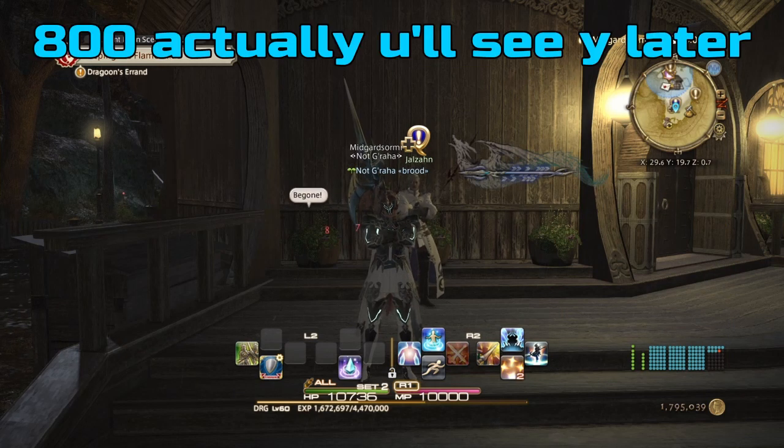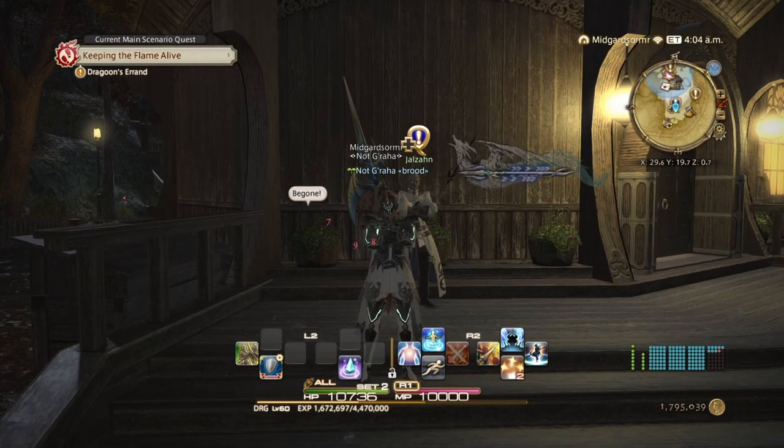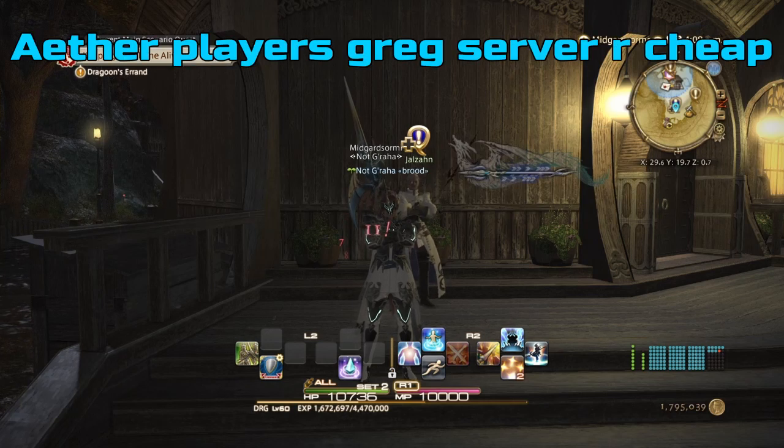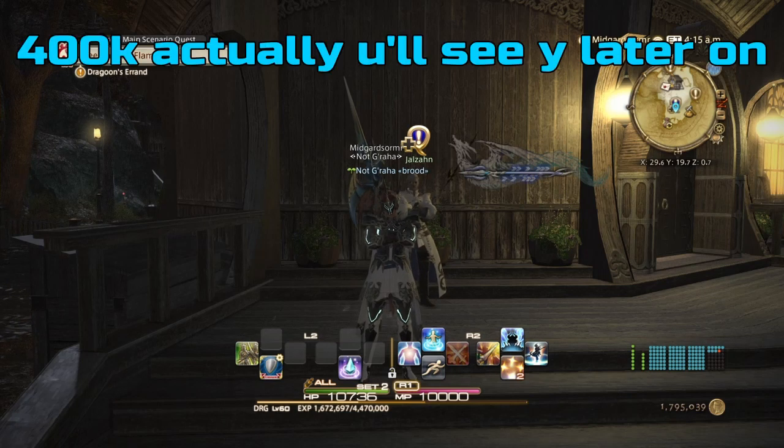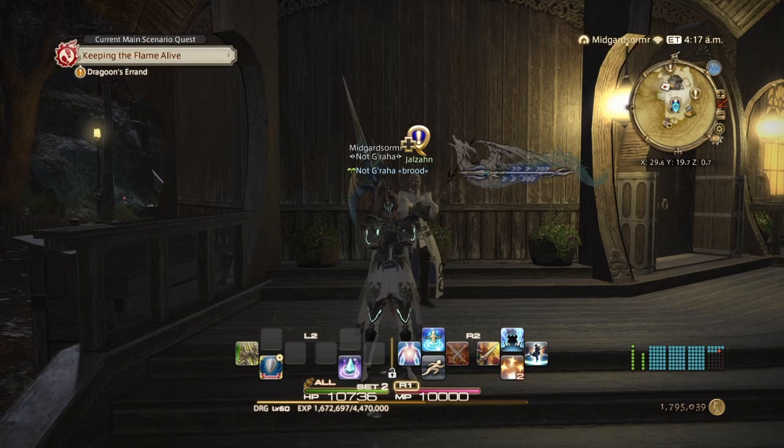Next, you need 400 Poetics — that's the easy part. As for Gil, if you're going to be crafting the items yourself, you'll need an undisclosed amount because it costs materials to synthesize those items. But if you buy them off the market board, I think they go around 30,000 gil apiece, and you need about eight items, so that's around 200,000 gil give or take.